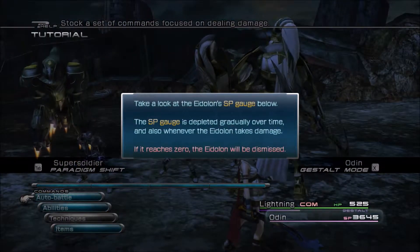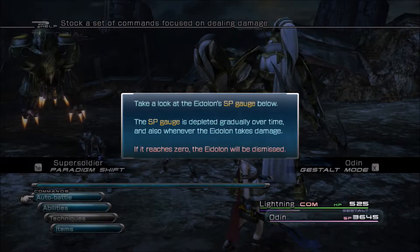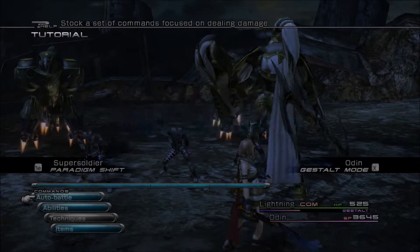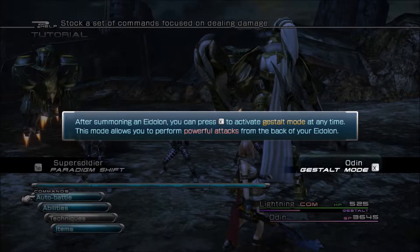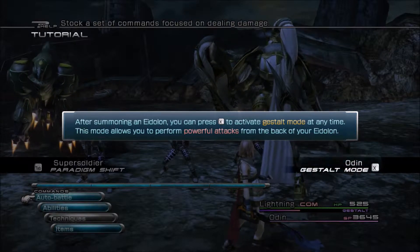So let's look at the next step. It says take a look at the Eidolon's SP Gauge — it depletes gradually over time. Whenever he takes damage, if it reaches zero, he's dismissed. After summoning him, you can press X to activate Gestalt mode at any time. This mode allows you to perform powerful attacks from the back of the Eidolon.